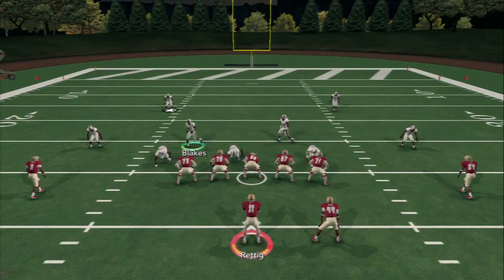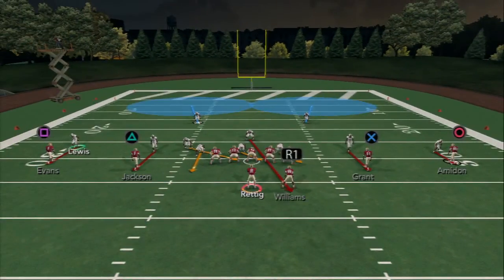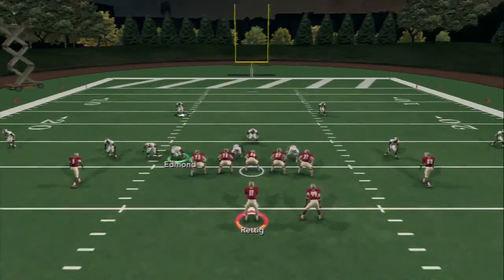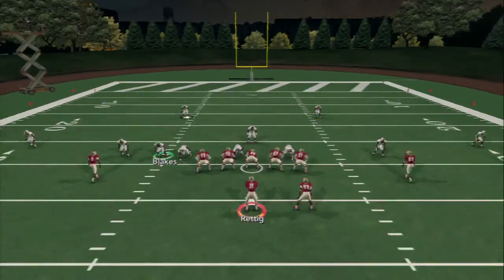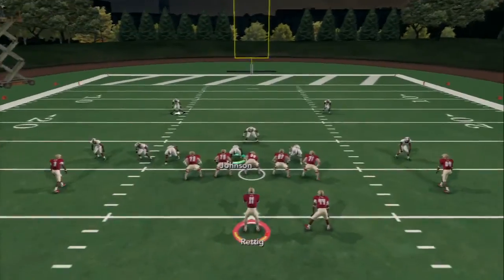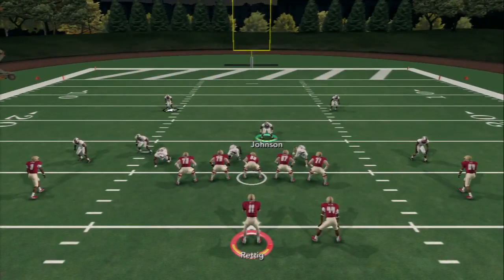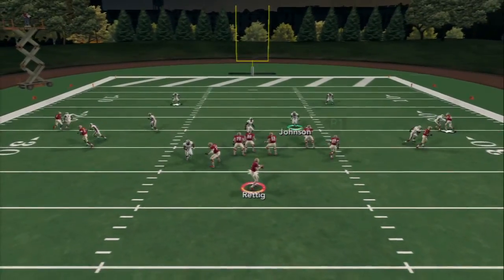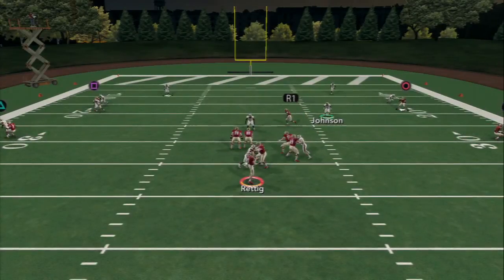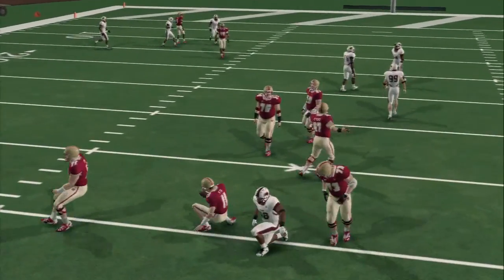The main setup I run from cover 2 man under: re-blitz the defensive end, put your linebacker Blake's in a purple zone, put your defensive tackle in a quarterback spy, and user your middle linebacker. I'll normally flow into a purple zone area to take away the quick middle. If they're throwing slants, I jump a slant based on my opponent's tendencies. That covers the two man under — same exact setup if you want to bring pressure from left or right.